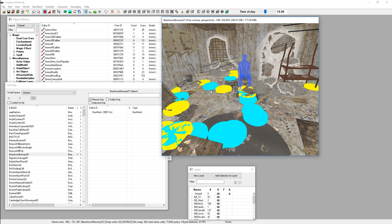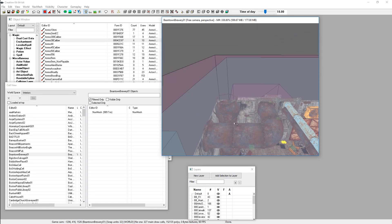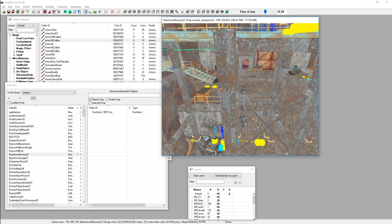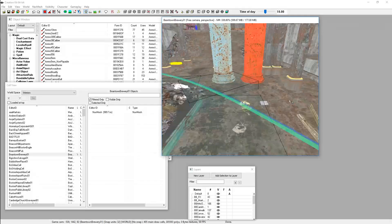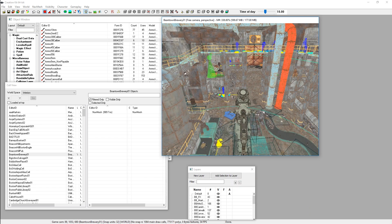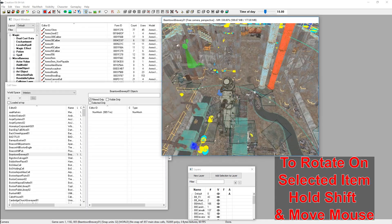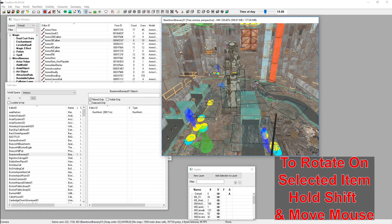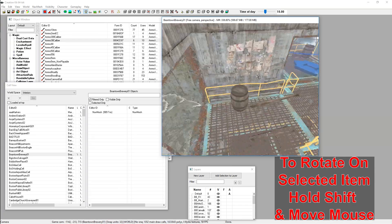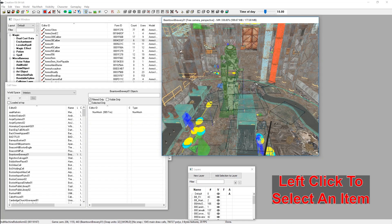Let me show you how to navigate around the Render Window. To manipulate the camera: hold your middle mouse button and drag to pan the camera around. If it ever freezes up, that's just the Creation Kit loading more assets — give it a moment. You can also use the mouse wheel to zoom in and out. Hold down the Shift key and move your mouse to rotate the camera around whatever you have selected. Selecting things is done exactly as you'd expect — left-click on them.